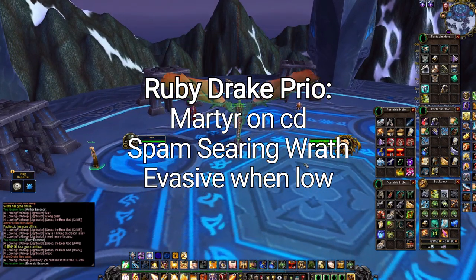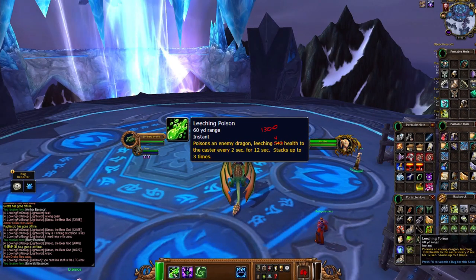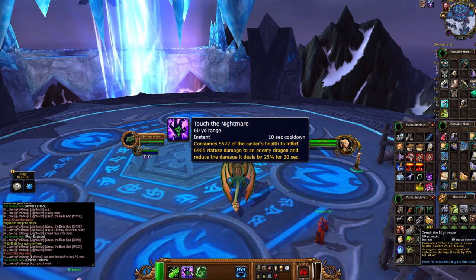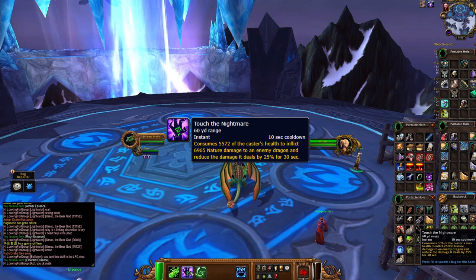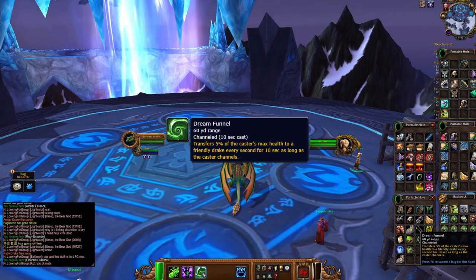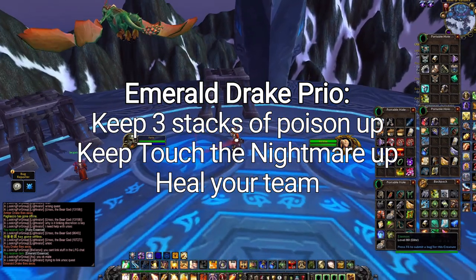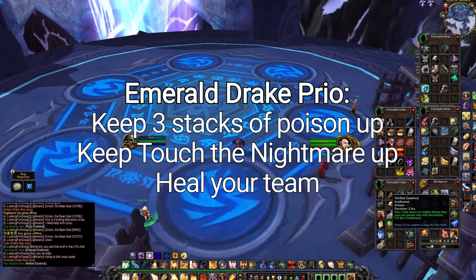Emerald Drake. Ability 1, Leeching Poison, poisons the target, leeching health to the caster every 2 seconds for 12 seconds, and stacks up to 3 times. Ability 2, Touch of Nightmare, consumes 30% of your health to inflict damage on a target and reduces the damage it deals by 25% for 30 seconds. Ability 3, Dream Funnel, channels and transfers 5% of your health to a friendly target every second for 10 seconds. Your general playstyle is to keep 3 stacks of your poison on a target, have Touch of Nightmare up on the target, and then heal your team whilst maintaining those poison stacks.